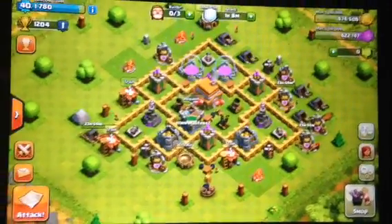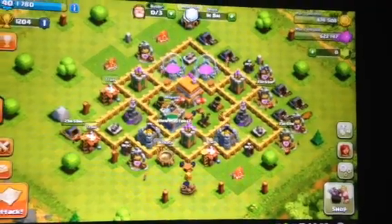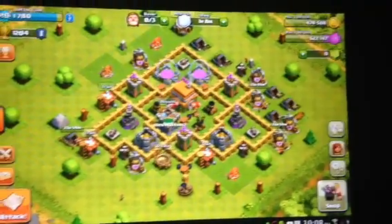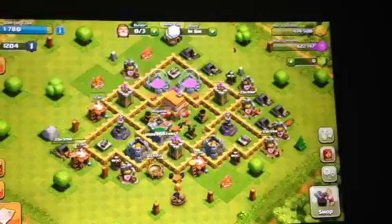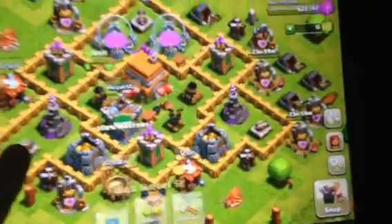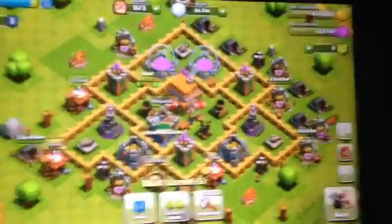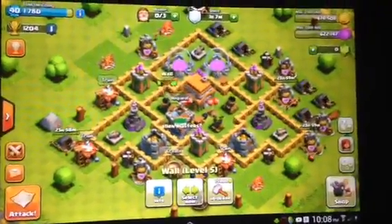Hello guys, it's Seacole45 and here I have a Town Hall Level 6 trophy base. I had this design up on YouTube, but at the top there weren't many compartments. There were a few walls there, but I actually closed off these two sections here to add some more compartments. So this is my edited Town Hall Level 6 trophy base.